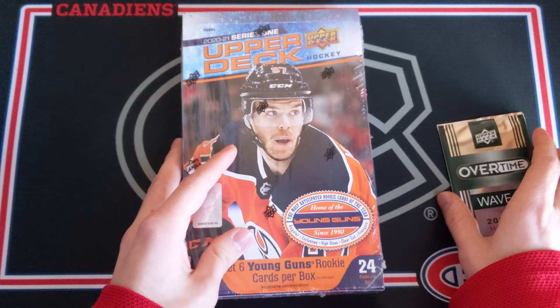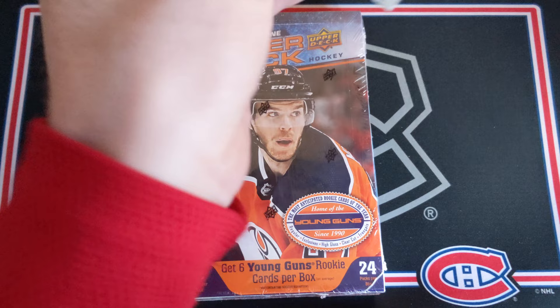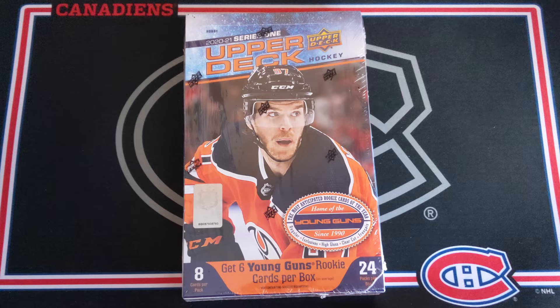This is the last hope of getting a Lafreniere Young Guns in a hobby box, but I'm gonna start off with an overtime wave one pack. Let's see if I can hit any very cool little bonus here in the overtime pack — that would be a good start to the video. We've got William Carlson, then Elias Lindholm, Ryan Dezingle, and a Center of Excellence of Sean Monaghan. So once again nothing too incredible there, but that's that for the little bonus.